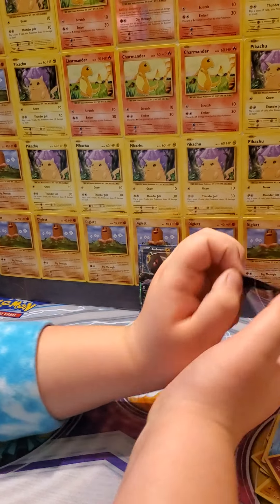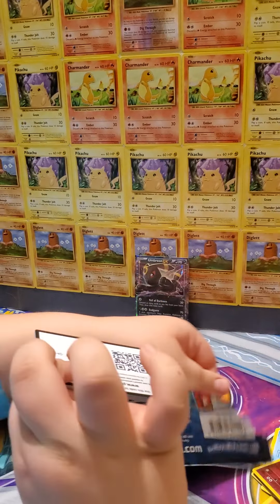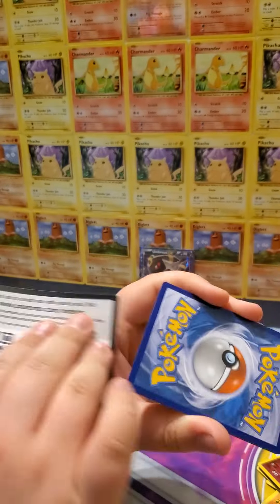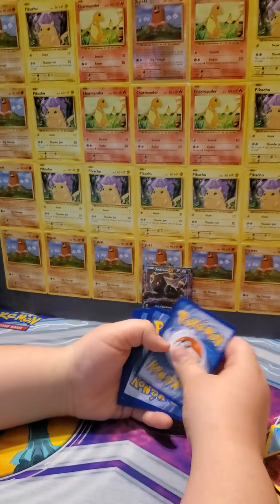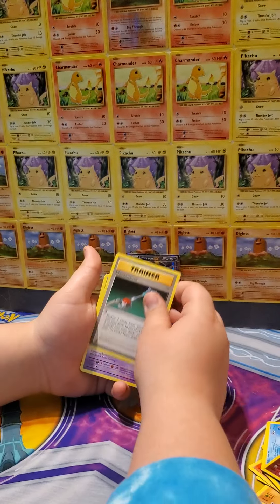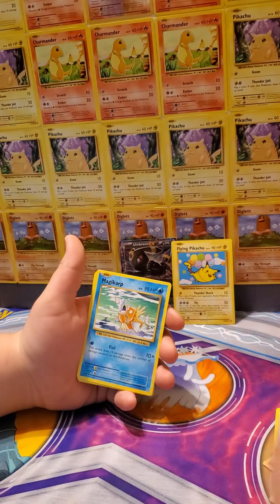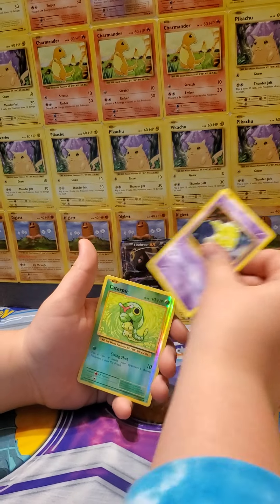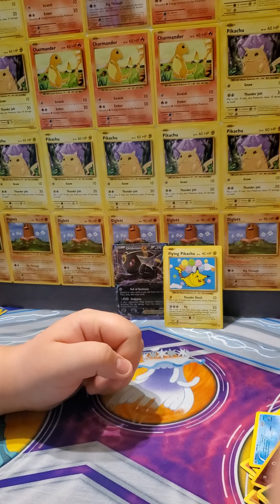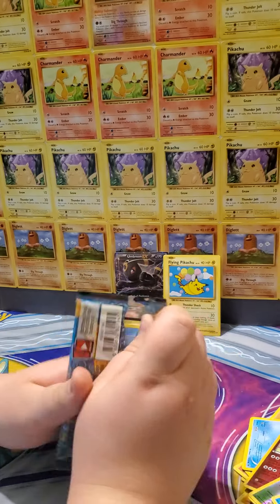I'm not used to this stuff — did you do four? I did four. Evolutions, why do you do this? Maintenance, Haunter, Flying Pikachu! That's a secret rare. Magikarp, Weedle, Electabuzz, Drowzee, Caterpie, Dugtrio. And I must say, that is the easiest secret rare to pull ever.